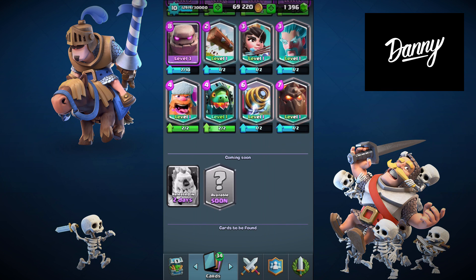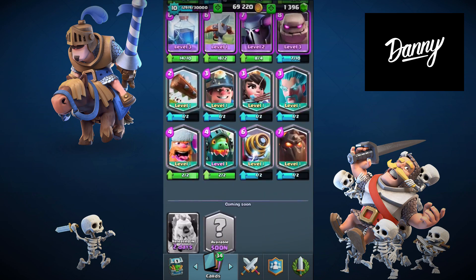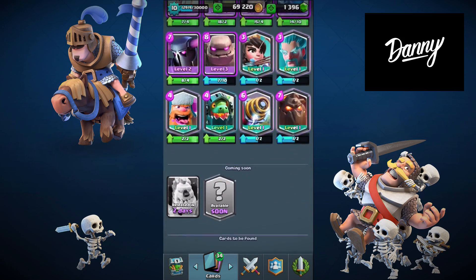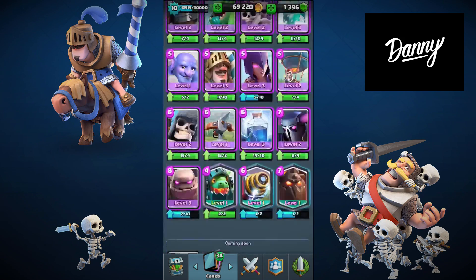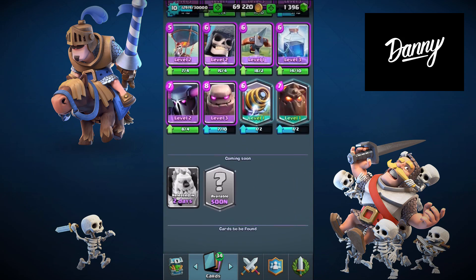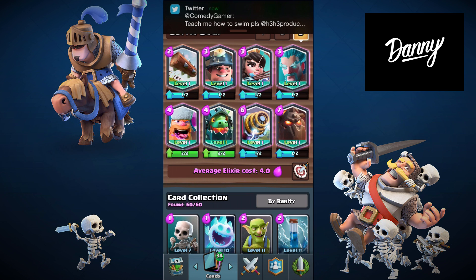We're just missing one card that comes out in 16 days, so it comes out every two weeks. We have all the legendary cards now and we can pull an all-legendary deck, which is nice. Let's just do that right now — Miner, Princess, Ice Wizard. I have two level two legendaries already: the Lumberjack and the Inferno Dragon.